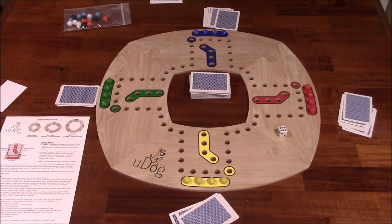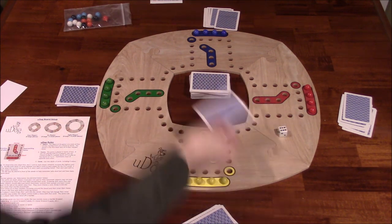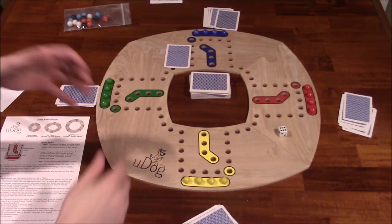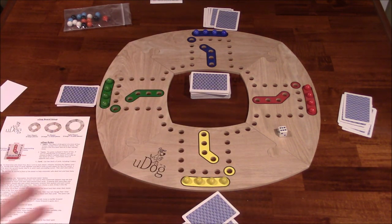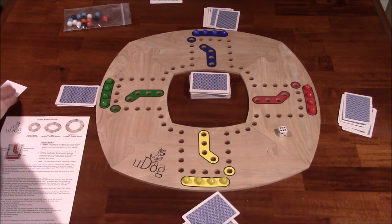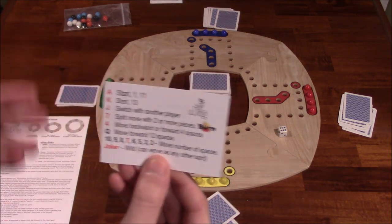After players receive their cards, they're going to give one of their cards to their partner face down. Their partner will give them one face down, and then they'll be able to look at them and see what they got. Going clockwise, players will play a card face up and then move a marble if they're able to. There is a quick guide here on what all the different cards do.